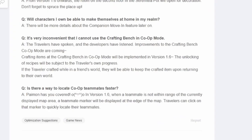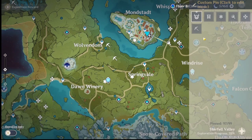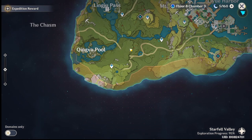Lastly: is there a way to locate co-op teammates faster? They're fixing that in the next update. When a teammate is not within the range of the currently displayed map area, a teammate marker will be displayed at the edge of the map. Players can click on that marker to quickly locate their teammates. So if they're in Liyue and you open your map, you'll see their marker at the edge, click it, and the map will pan to their location.